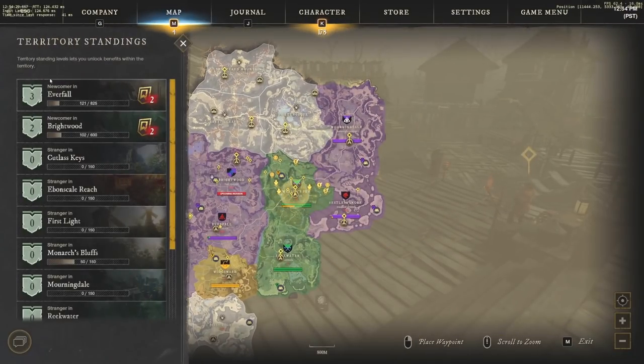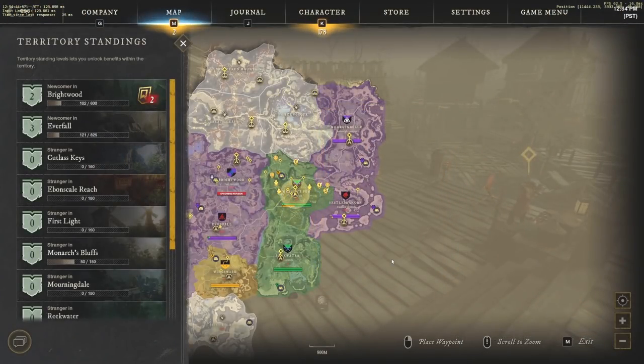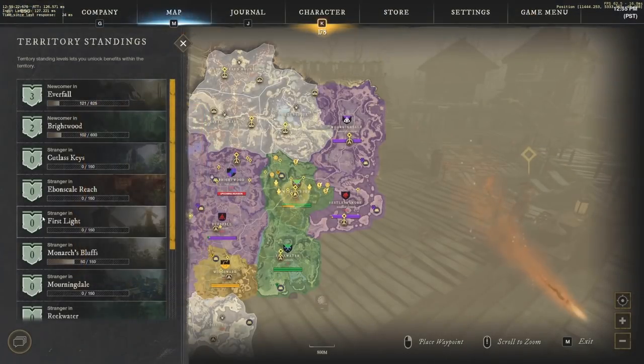If you guys don't know, there is territory standing. Let's say we are a newcomer in Everfall — you can select territory standings and there are options like gathering speed, crafting fees, and XP gain. If you want to level up the fastest, select XP gain. You're only going to miss out on a couple of other things. I do have an entire guide on territory standing if you want a deep dive, but XP gain is definitely a great option to pick when getting levels in your territory.